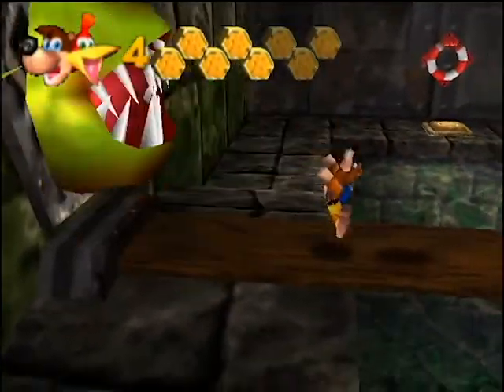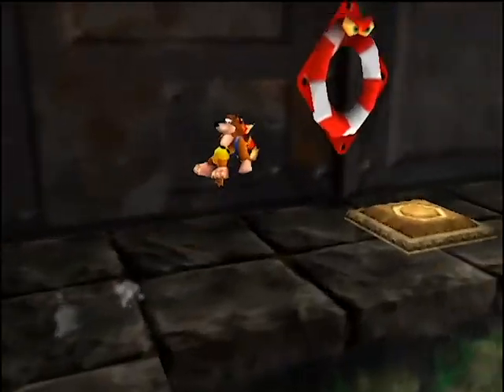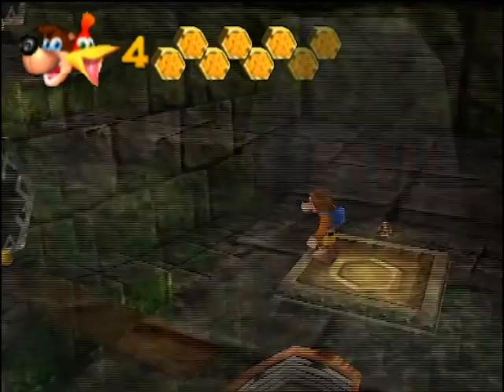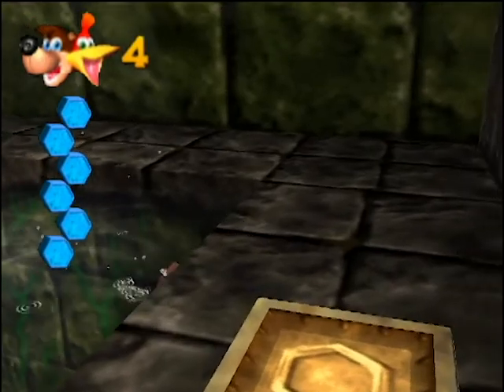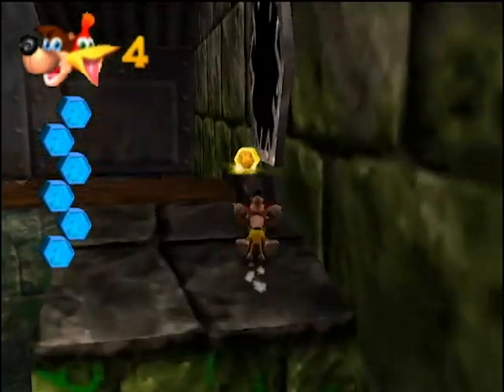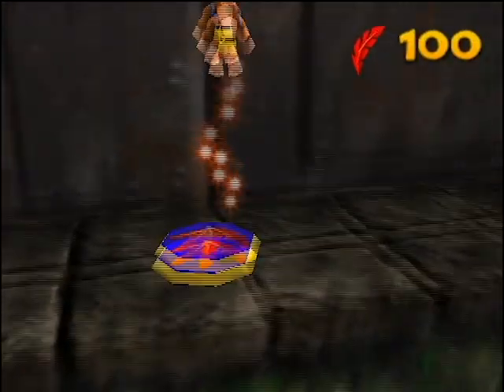So in this room we want to take out this Chompa — I don't remember what they're called. I don't even have a familiar switch from Gobi Valley — it's the exact same switch. So that spawns the next honeycomb piece that we have to collect for this level up there. We'll just jump on this flight pad — it's the only flight pad in the level — and fly up here.